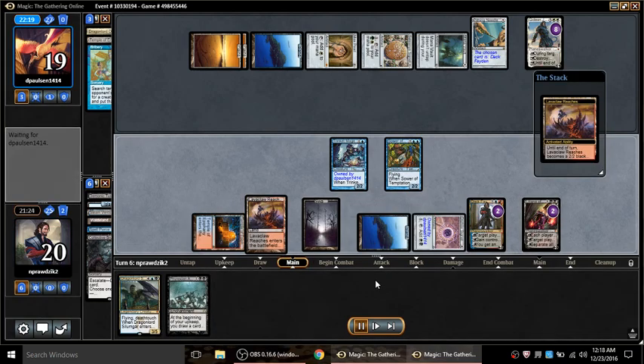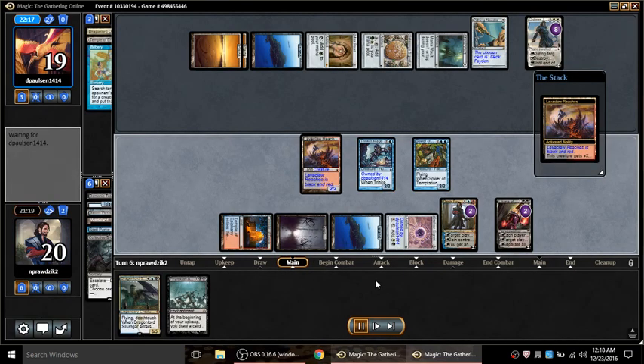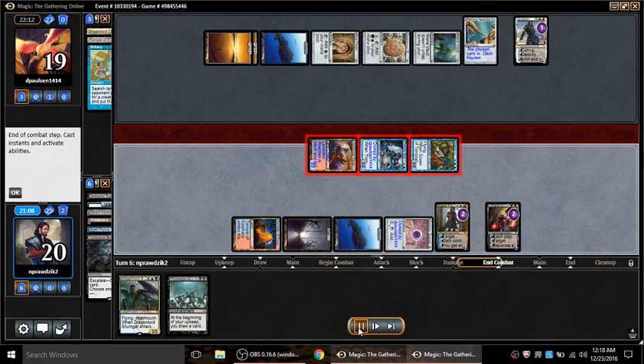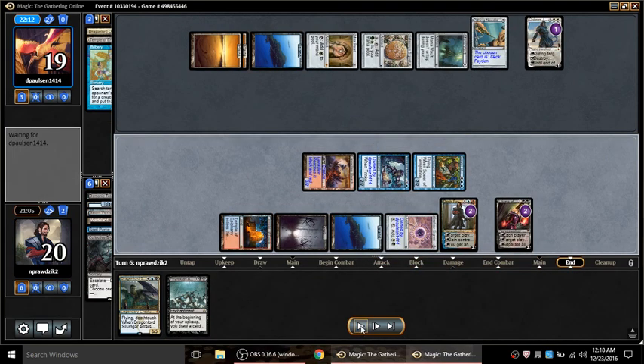Mana Vault - he doesn't pay here, so free damage. He plays Gideon. What's with my opponents topdeck? I have to attack Gideon now, but I played a Lavaclaw Reaches last turn. I smash Gideon down to one - he can't even kill one of my creatures. I'm not going to plus up Liliana. I've seen people do this - plus up Liliana when they have cards and the other guy doesn't, just hoping for an ultimate - I think it's completely stupid.